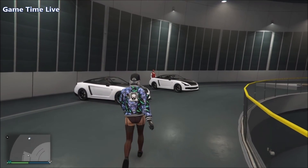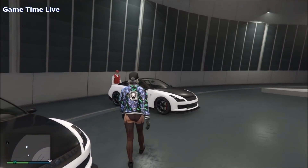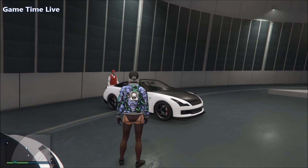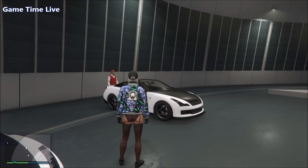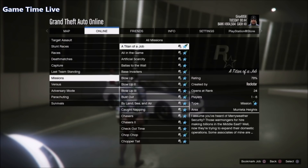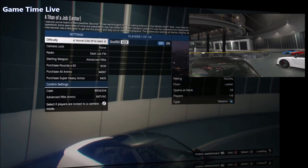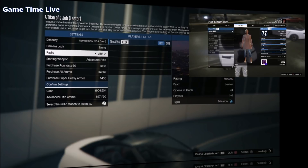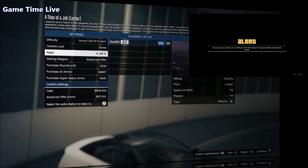Once upstairs with your friend, he has to stand behind the last car on the list. There will be four cars on the left: your Elegy Retro Custom, the Elegy, then two random vehicles. He stands behind the last vehicle. Then you open your pause menu, go to Jobs, Play Job, Rockstar Created, Missions, and start the very first mission — A Titan of a Job. Wait on the settings screen while your friend opens his pause menu.